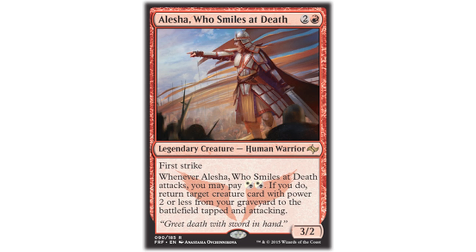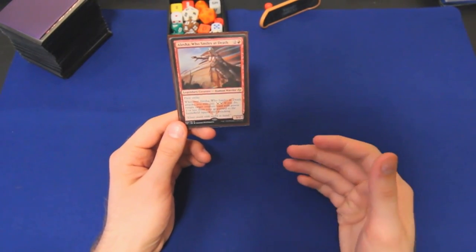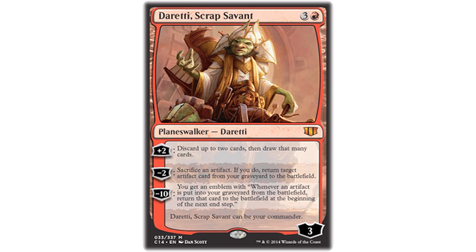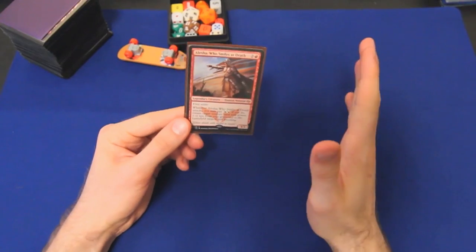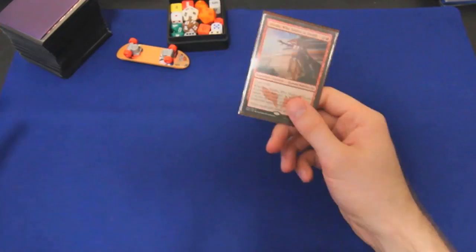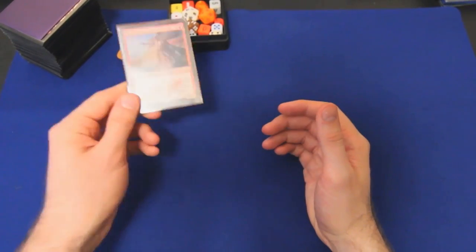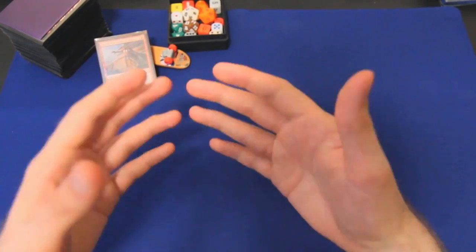If you do, return target creature card with power 2 or less from your graveyard to the battlefield, tapped and attacking. The last time I walked you through my Alicia deck, it was a hybrid between Alicia and an underperforming Doretti Scrap Savant deck. There's a lot of overlap — she likes to bring back creatures from the graveyard, Doretti likes to bring back artifacts, and there are many artifact creatures they both work with. But it wasn't my most competitive build. The artifact sub-theme was probably a little greedy, and I tried to fix it by shoehorning in even more things that pulled it in even more disparate directions, and it just stopped working entirely. So I sidelined Alicia and played other decks for a while.